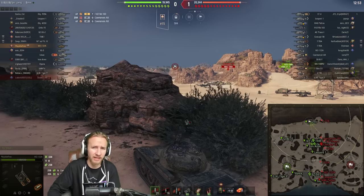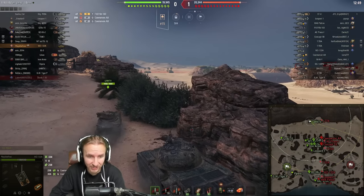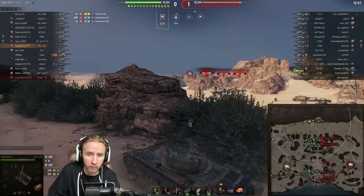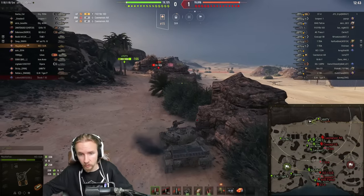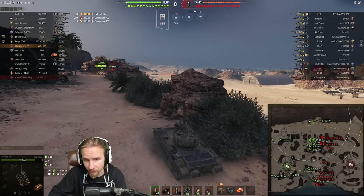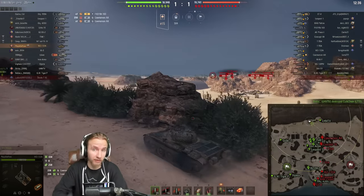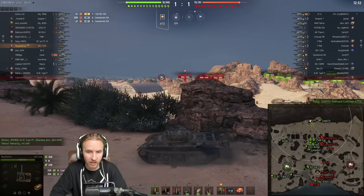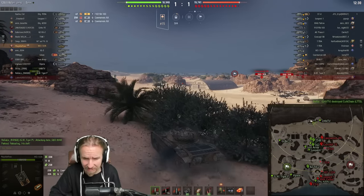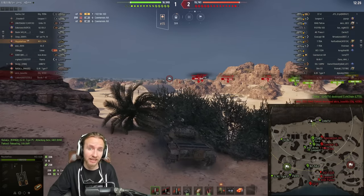Light tanks — it should go without saying — view range is possibly one of, if not the most important statistic. A premium consumable in World of Tanks increases your crew skills by 10%, which actually results in your view range increasing by about 4.5% to 5%. That difference — the main difference between my free-to-play account and my main account is that I refuse to use premium consumables on the free-to-play account — makes a tremendous difference when it comes to light tank gameplay.